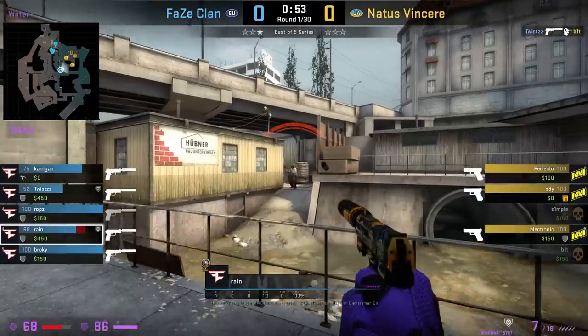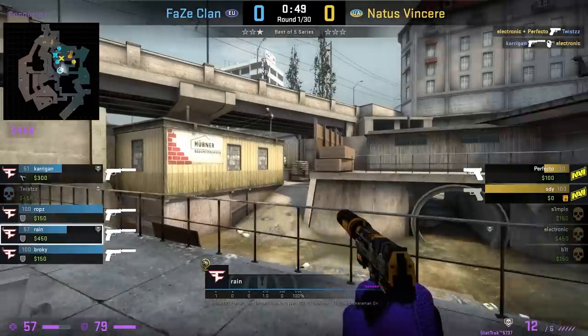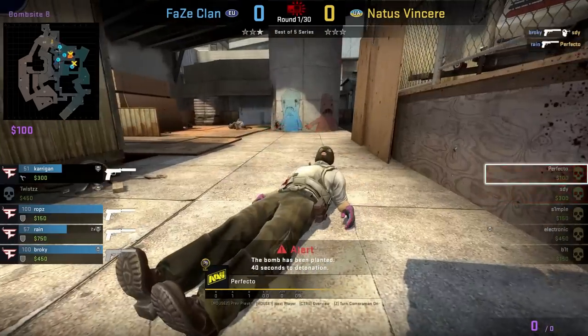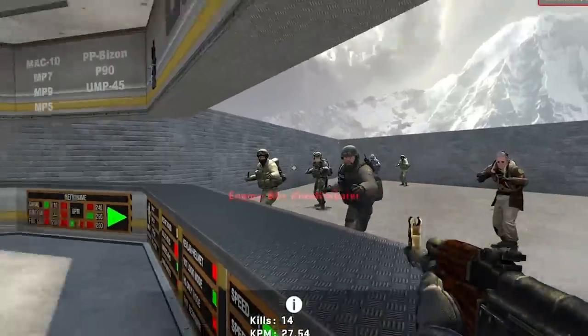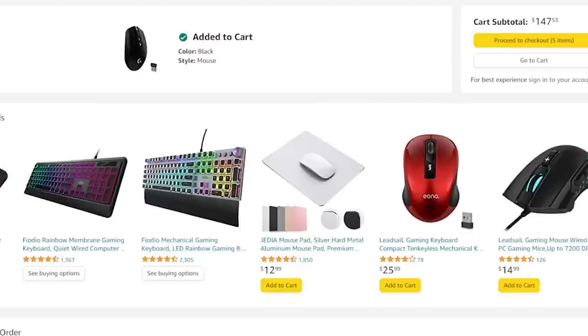For me, the most surprising mouse on the hipster list has got to be the Deathadder Elite, mainly because I thought it was hot garbage, and it also weighs 105 grams — by far the heaviest mouse on this list. Could this be definitive proof that it's not the mouse, but the player? And the latest and greatest isn't the key to success? Nah, keep buying mice, I'm sure one will make you good, you nerd.